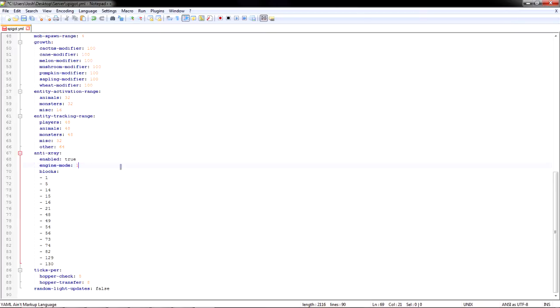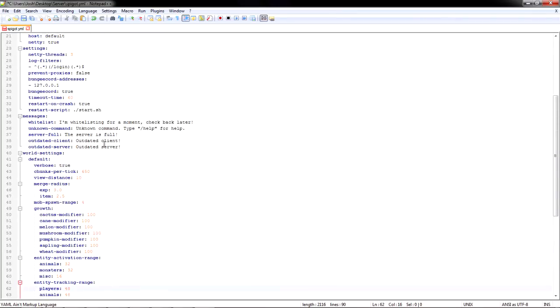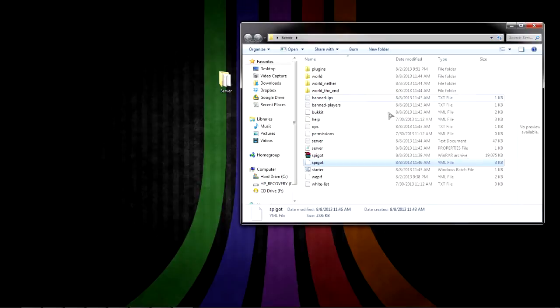Spigot has a custom anti-X-ray feature with two engine modes. Engine mode one hides any ore that has a dark air block next to it, and engine mode two disguises everything underneath you — I don't know exactly how it works but I've tried it and it does work. There are also growth modifiers where you can change how fast cactus, sugar cane, melon, or mushrooms grow. You don't need to mess with those. One great lag-reducing feature is merge radius — any items near each other merge into one group, so you don't have a huge number of loose items on the server.